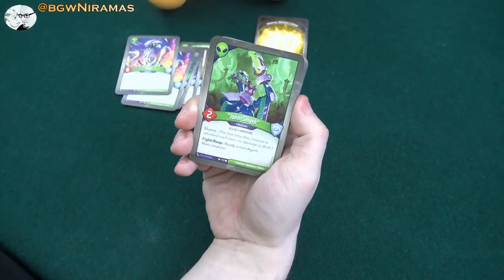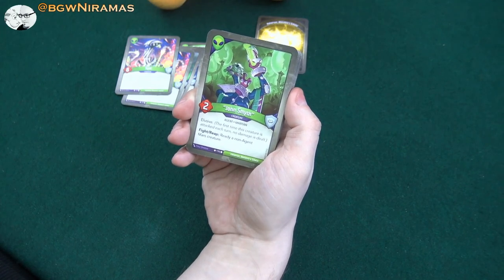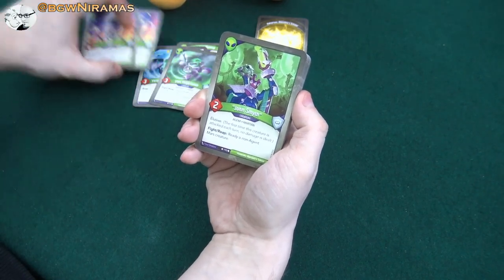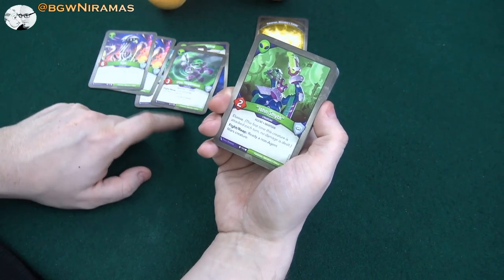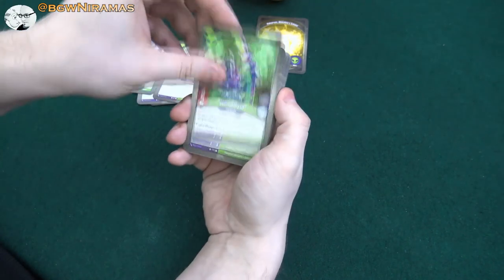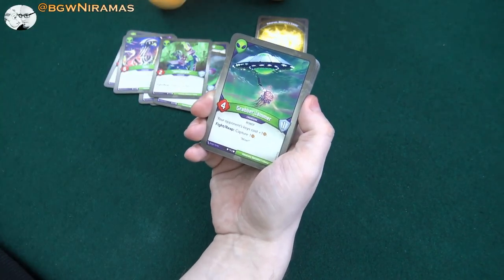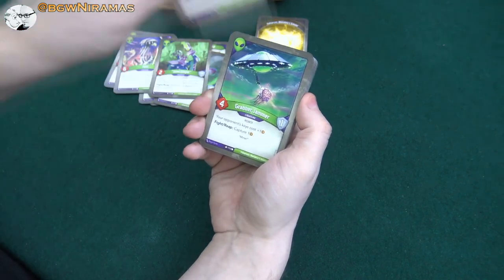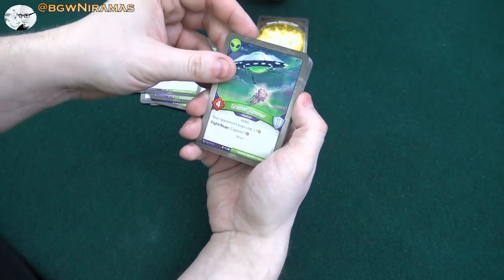One of my favorites: John Smith, two power, elusive. Fight, Reap: ready a non-agent Mars creature. He's so good because he can ready one of these other guys. Like if we have both Megamaut and John Smith out, I can use someone from another house and then use John Smith to ready him again. And a Grabberjammer, four power, one armor — your opponent's keys cost plus one; Fight, Reap: capture one. This is a solid one, and having two of those is really nice for the amber control.